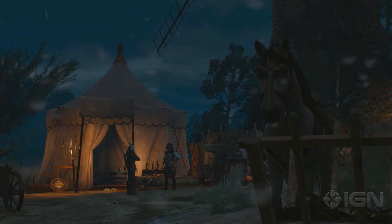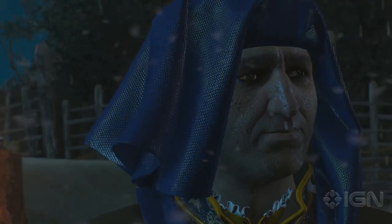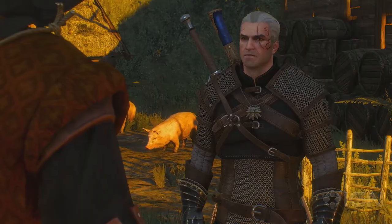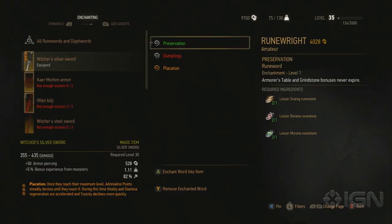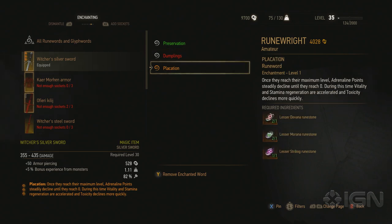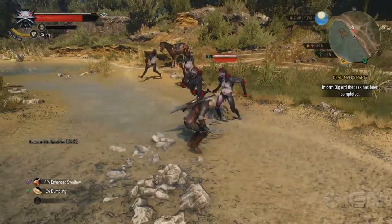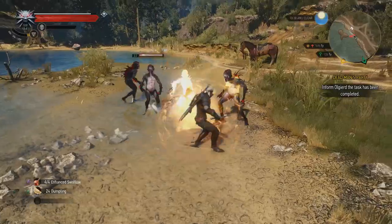One of those stories is of a merchant from a distant land called Ulfiri, and through some excellent dialogue, he paints a beautiful picture of his far-off homeland. He also introduces the new runeword mechanic, which allows you to apply powerful, unique buffs to your gear. More than straight-line stat upgrades, these actually change or break the normal rules of combat in ways that alter how you play.